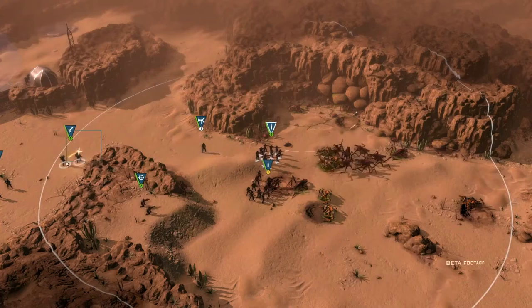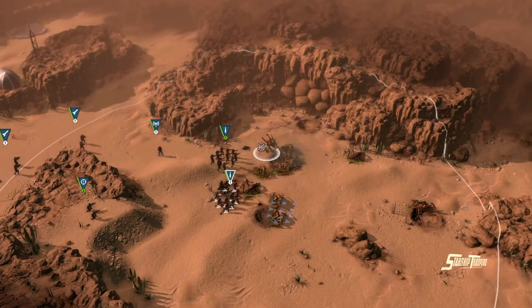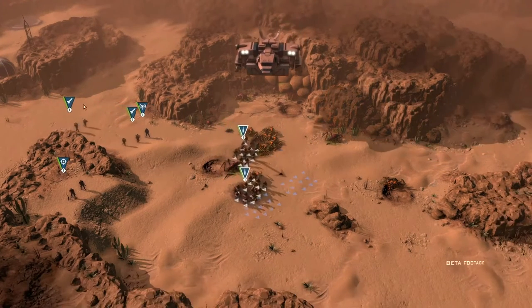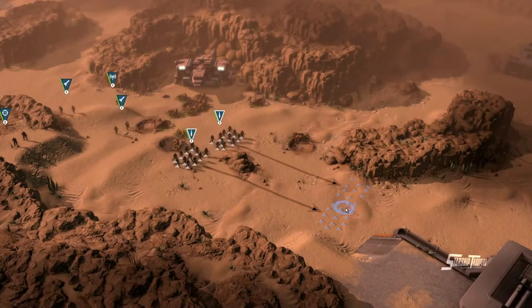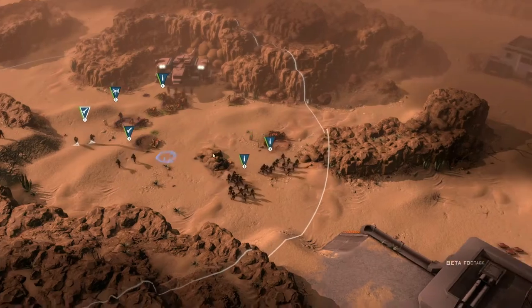The first enemy scouts are spotted and dispatched with ease. They are no match for one of the finest weapons in the universe, the Morita Assault Rifle. The intrepid soldiers of the Mobile Infantry push forward, clearing the way for dropships standing by to swoop in.